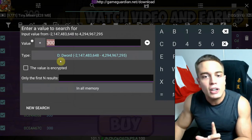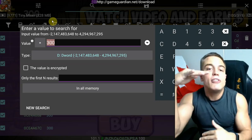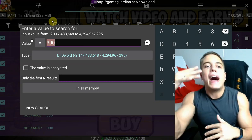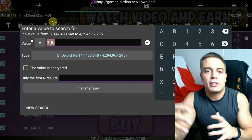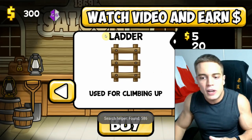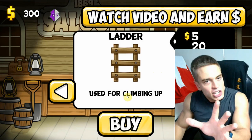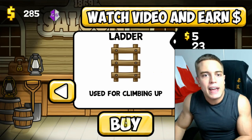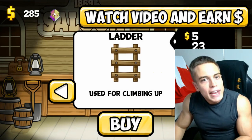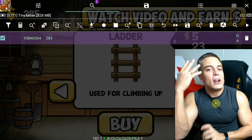Now what you're going to want to do is change the value in game, and then among that list refine by the value that has now changed to some other number. At the moment it's still 300, so we're going to refine with 300. We still have 600 results, so nothing's changed. So we're going to change the money value in game by buying some stuff — now it's at 285. We're going to enter the new value, 285, and refine our search.